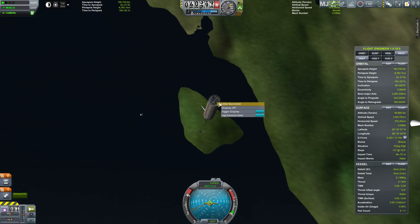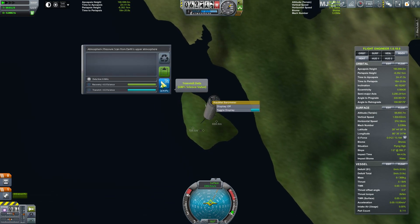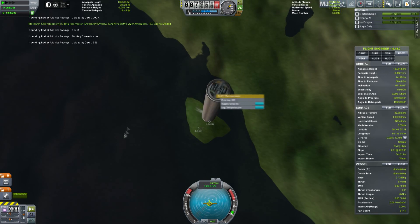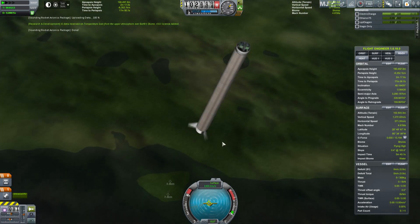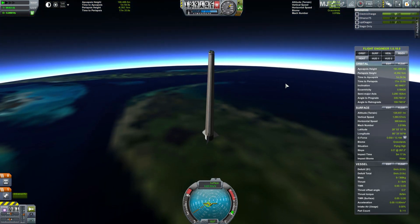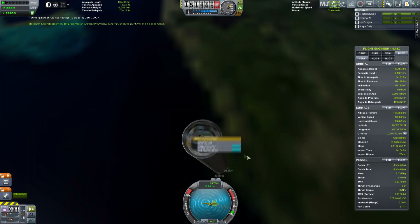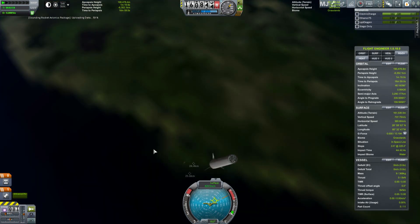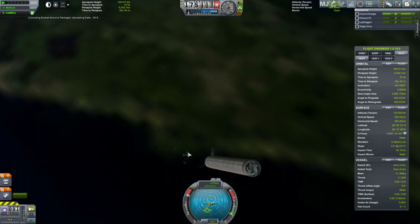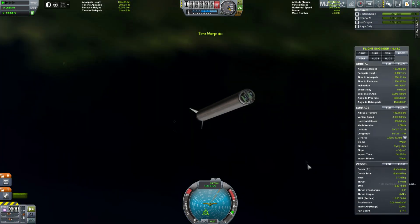There we go — pop that open and now I'm going to try logging pressure data here. Old me goes through and rambles on about scientific instruments. We go on an epic ballistic arc wherein we try to collect data. The pressure sensor will only give you pressure based on altitude, whereas the temperature sensor will actually give you different science depending upon the biome. This one is heading out over the Atlantic right now — we have the water biome — but in subsequent launches we'll be able to collect data from other locations.